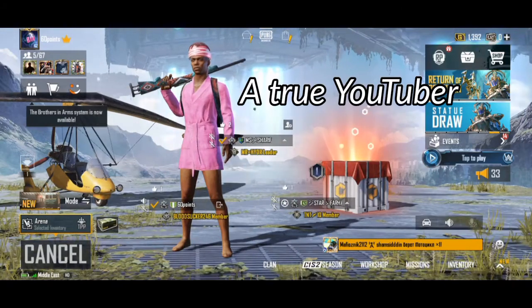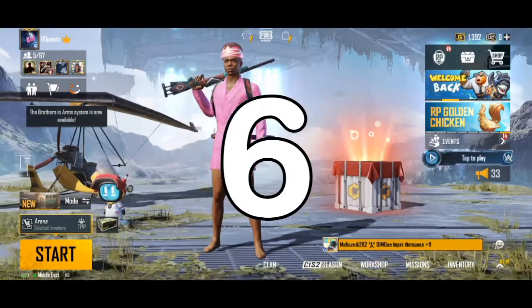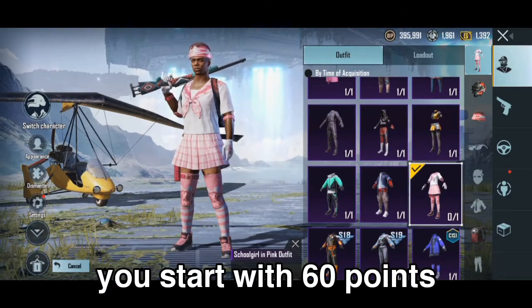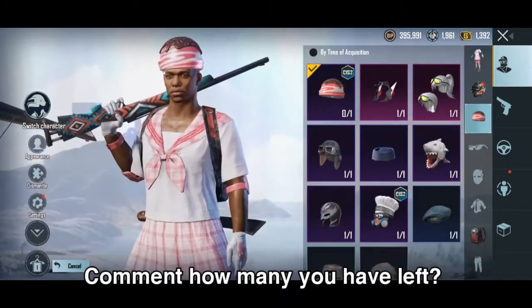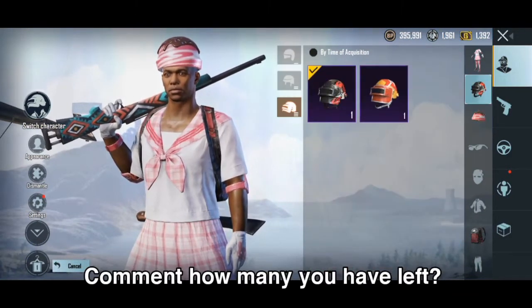I've got six secrets to reveal to you currently in PUBG Mobile, and I'm going to make this fun for you. You have 60 points right now. For each secret I reveal that you don't know about, you have to minus 10 points. Then type how many points you are left with at the end of this video — majority of you will have less than 60 points.